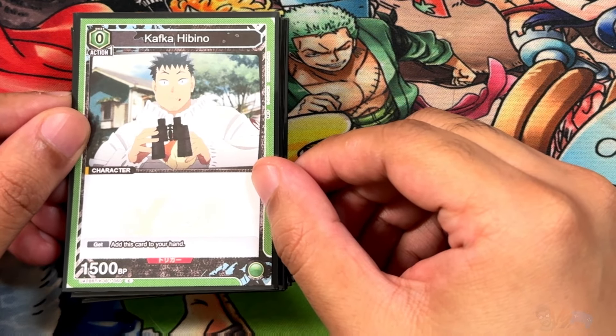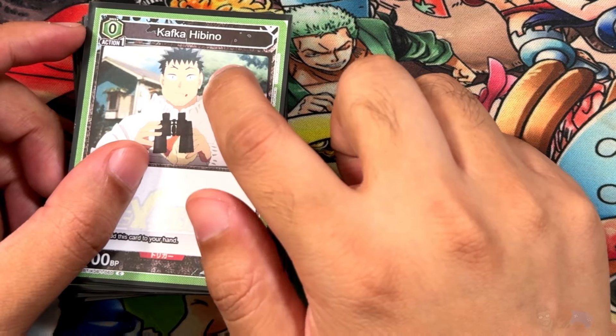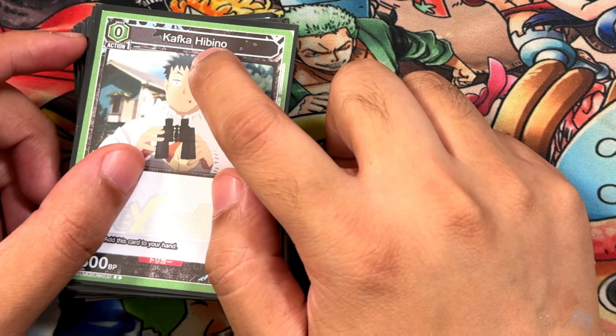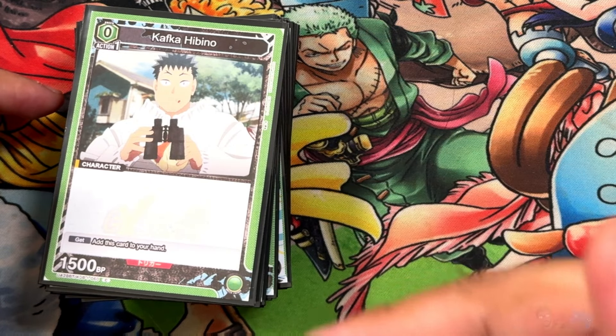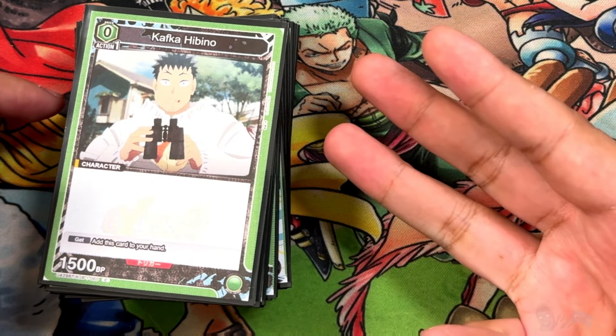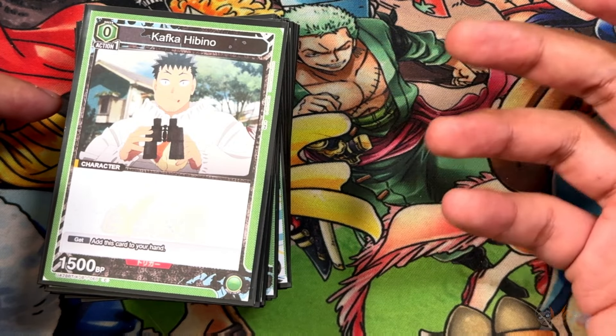This is a green deck that focuses on high ramping all the way up to an A cost, all revolving around Kafka Hibino as a raid source. In the late game you have resting, moving to the energy line, and KOing — so it's a pretty strong deck. The only downside is you have a lot of setup.